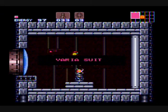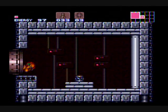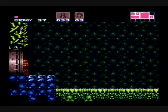Oh, so here we got the Varia Suit very soon — notice we got it before the high jump boots. One of the bigger sequence breaks we're going to be doing in-game. So now we can go back through this door.